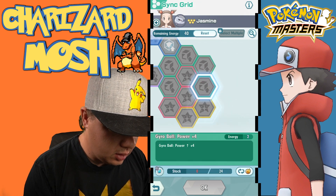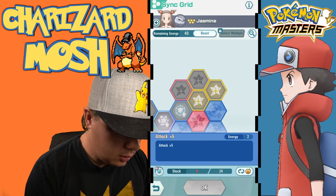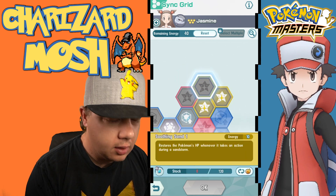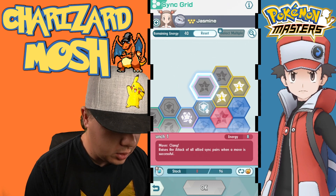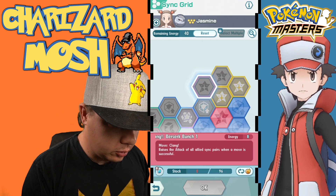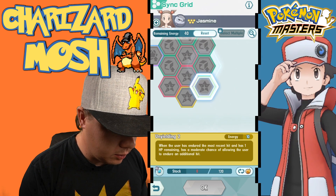So the node path costs are 10, 12, 14, 16, 18, 19, 20, 21, 30, 31, 39 sync orbs. What I would recommend: if you have three out of five, get those three main nodes — Sand Shelter, Soothing Sand, and Clang — then go down this side all the way and pick up Unyielding 2.